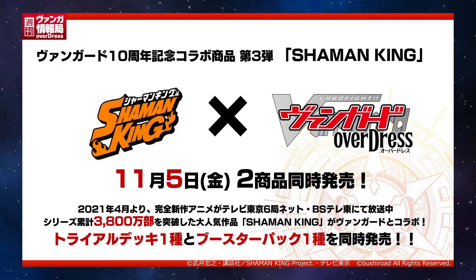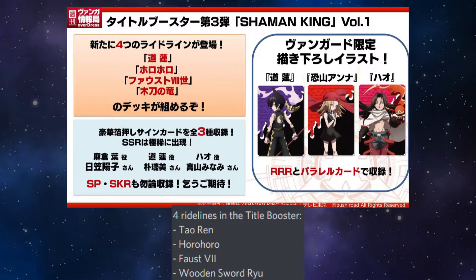As said, this deck changes up based on White Wings or Black Wings being active. You still want to play both sides in some capacity, so deck building for this deck is the key. Shaman King Collab Info: there'll be 4 new ride lines in the title booster, making it 5 for Shaman King. The 4 in the title booster are Tauran, Horo Horo, False 7, and Wooden Sword Ryu.